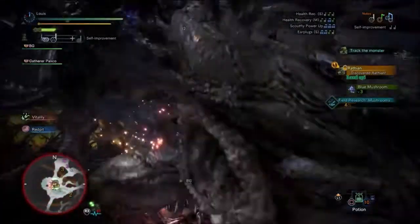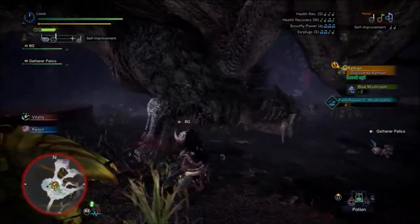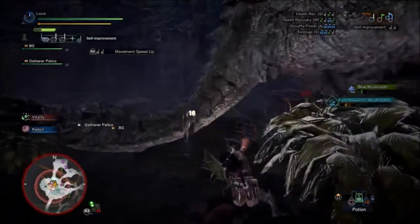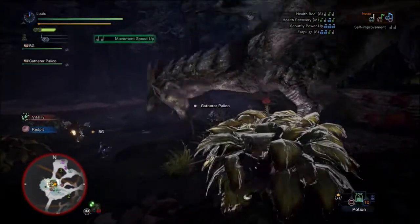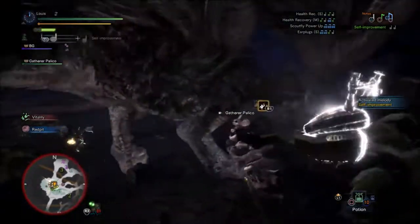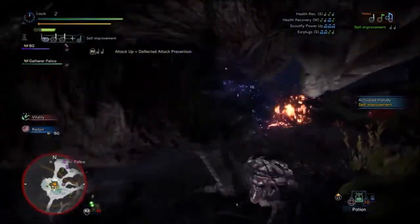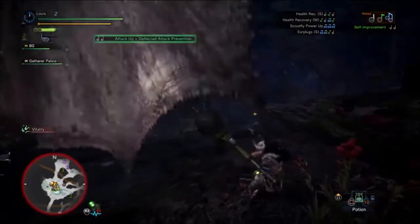Our fiend in disguise. I've got to watch out for that tail flip — it does cause poison. The reason I went for the thunder hunting horn is because Rathian is weakest to dragon, but after that it's thunder.